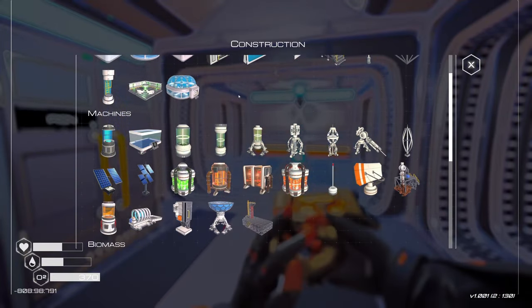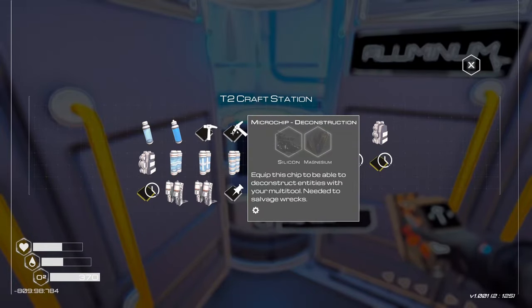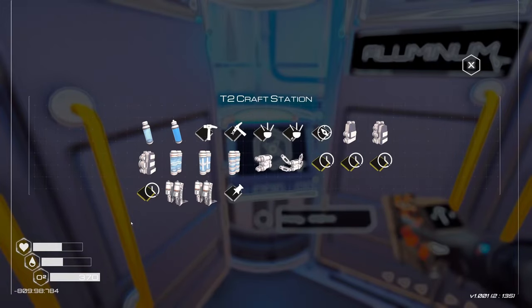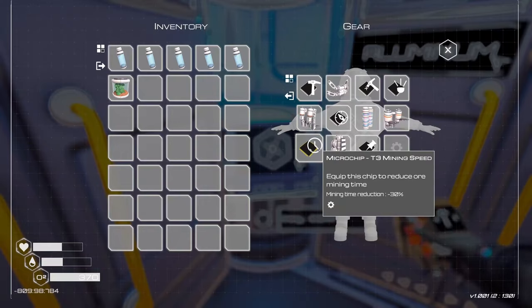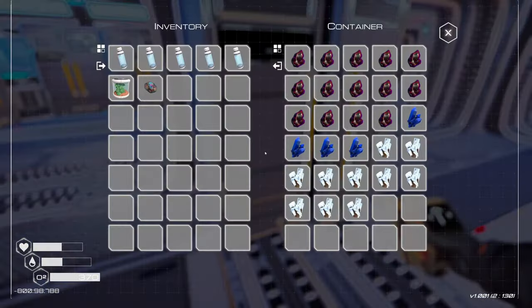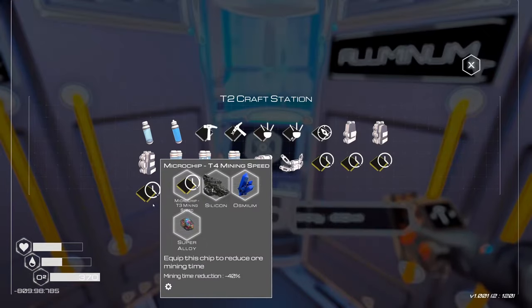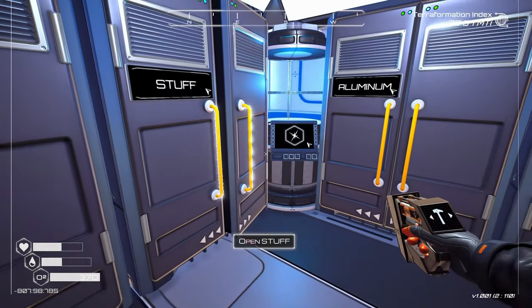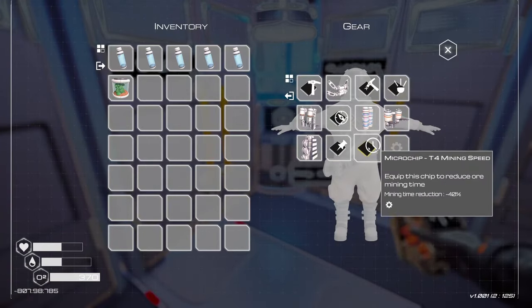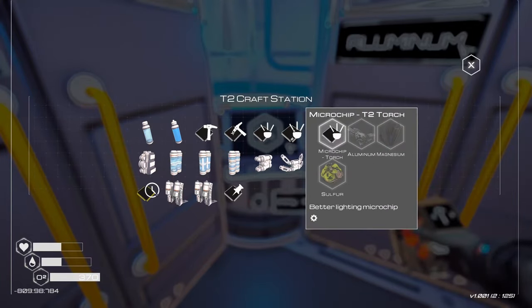Should we just go explore? I mean, there is that giant ship over there. We need more microchips so we can learn the tier 2 deconstruction. Right now we just have this one. We can do the tier 4. Silicone, cosmium, and super alloy. Silicone. Tier 4 mining speed. We can do the tier 2 torch — aluminum, magnesium, and sulfur.